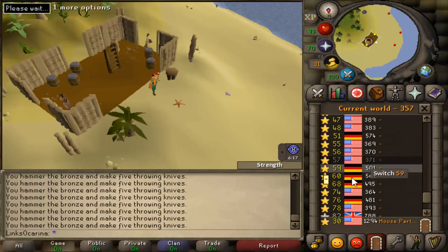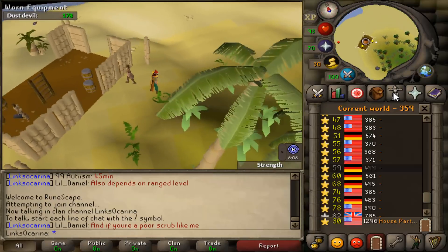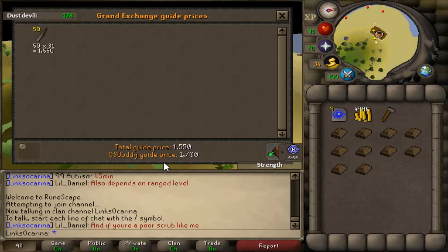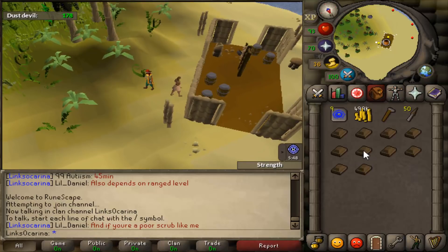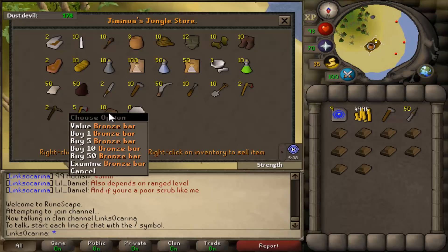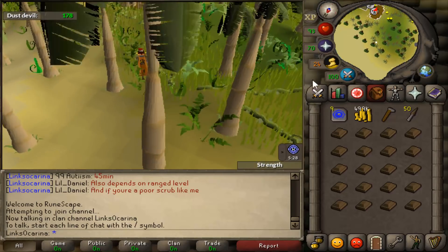So if we now world hop and go to another world — let's just go to 59 here — this is what you want to keep doing. Just keep world hopping, go and trade with her again, buy all her bars again. What you want to do is fill your entire inventory with bronze bars. Buy 10, hop a world, buy another 10, fill your inventory up. Then once you have a full inventory, hop on over to the anvil, do a full inventory, drop back and hop to another world. You'll make way more money than doing 10 at a time.